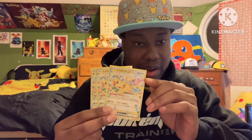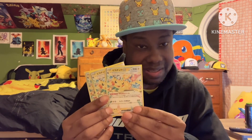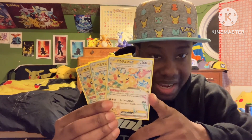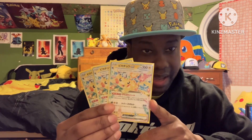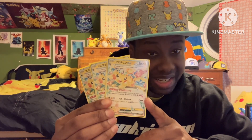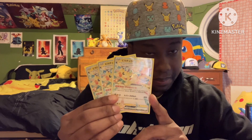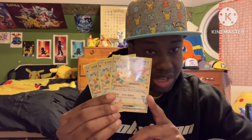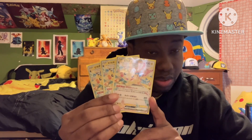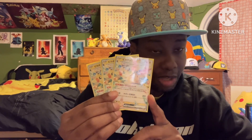It has 200 HP. It is weak to fighting. It has one retreat cost. It has this amazing ability that says that if this Pokémon is at full HP and gets knocked out by damage from an attack, its remaining HP becomes 10 instead. So it doesn't get knocked out right away — you have to two-shot this, or use Dust Snore, or some sort of damage before you attack it.